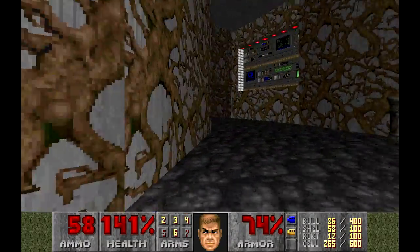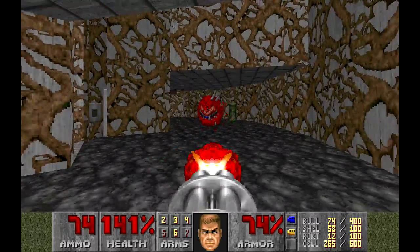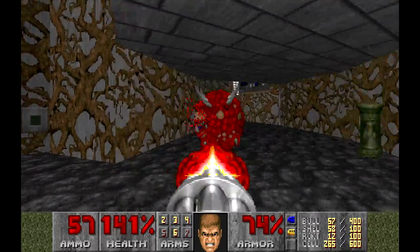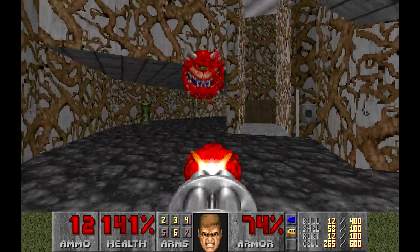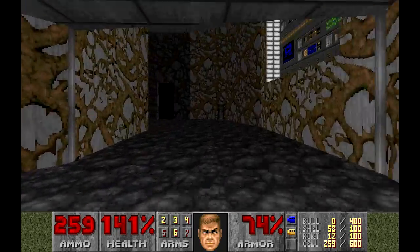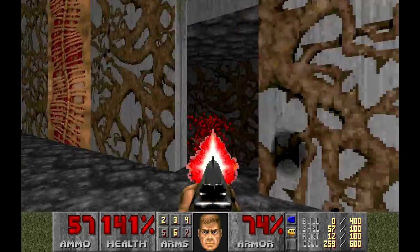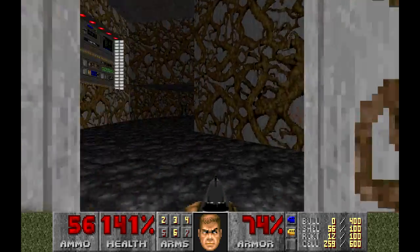Let's change weapon because we've got a cacodemon around this side. Take that — let's keep moving as well. There's another one. I can hear something else firing at me. I ran out of ammo — that weapon owned them. Okay, I think that's all of them in here — gone.